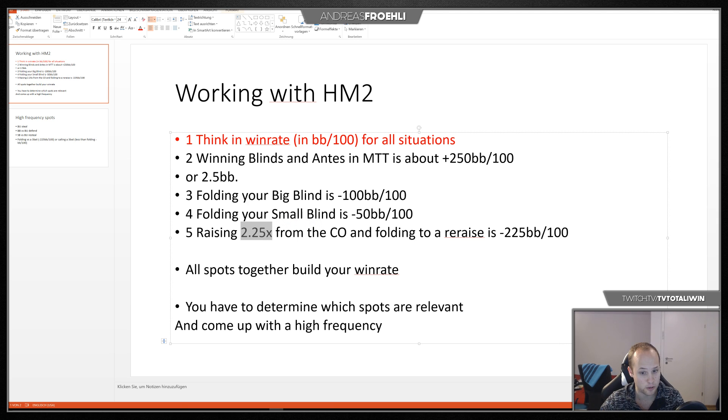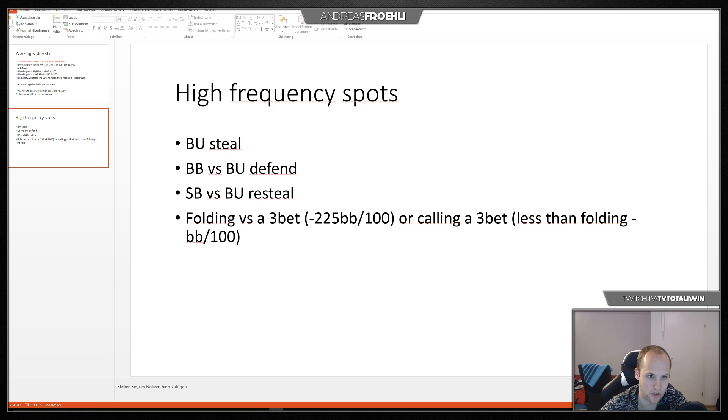All spots together build your win rate, which in my instance from 2017 in MTTs is eight big blinds per hundred. You have to determine which spots are really relevant to pick out and work on specifically. High frequency spots — for example when you steal on the button when everyone folds to you — are very relevant and determine a lot about your win rate.